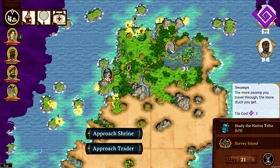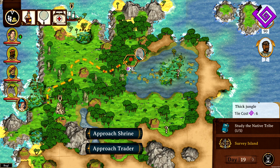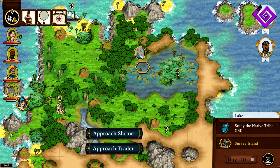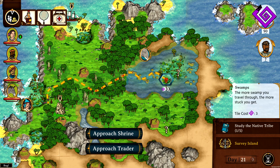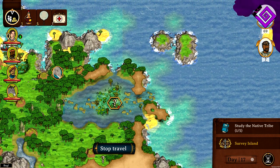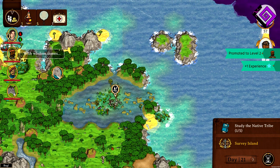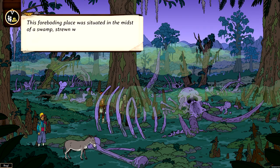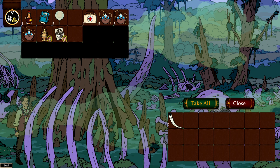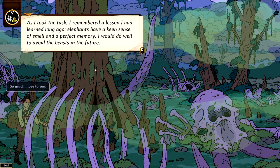We still have the whiskey so we're relatively safe. The elephant won't attack us for now as it's not red — animals surrounded by a red glow indicate the area in which they will start to have a chance to attack you. We found an elephant graveyard — a foreboding place in the midst of a swamp, strewn with the remains of long dead elephants; hundreds had come here to die. We'll search and find an elephant tusk. I took the tusk and remembered a lesson: elephants have a keen sense of smell and a perfect memory — I would do well to be careful.